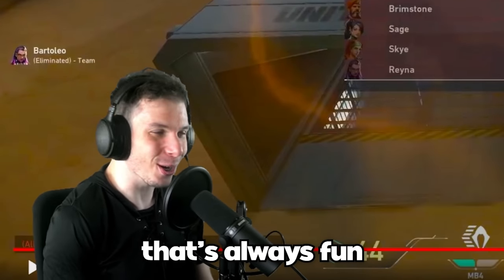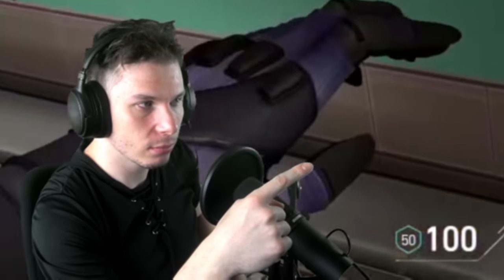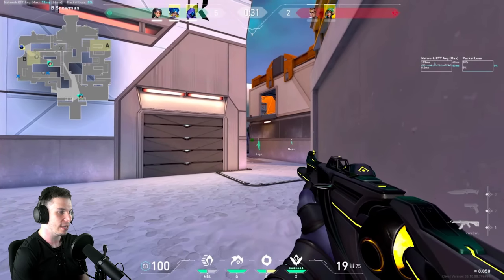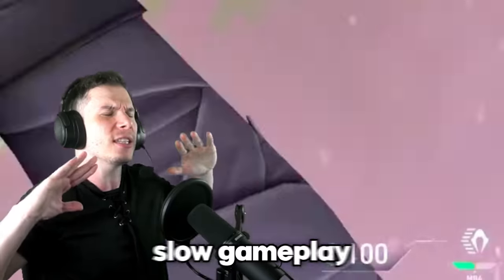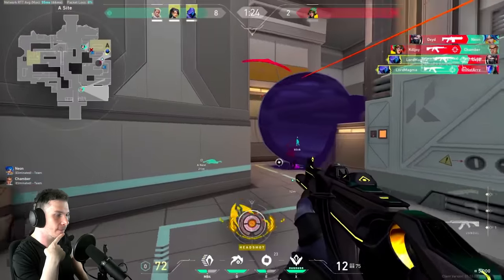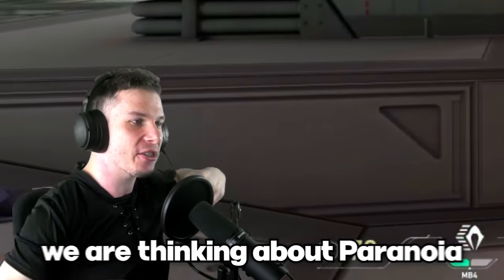Let's do one game of backseat coaching — that's always fun. Teleport on top of the generator. Go back all the way into the city, slowly. Spike down B, stay at city, just stay there. Let's wait for the enemies to make a move. Watch the right side. Flash, flash, flash. Good job, patience, slow gameplay. No need to do any stupid plays — we have a numbers advantage. Spike down A. Finally, flash usage — we are thinking about paranoia.